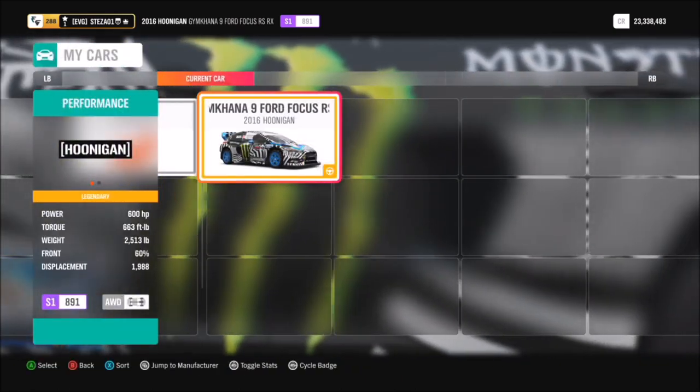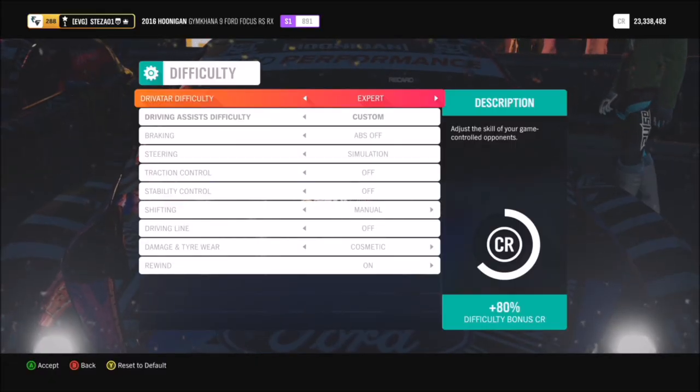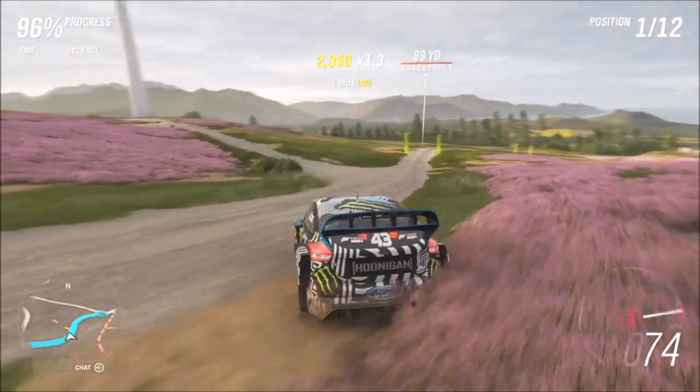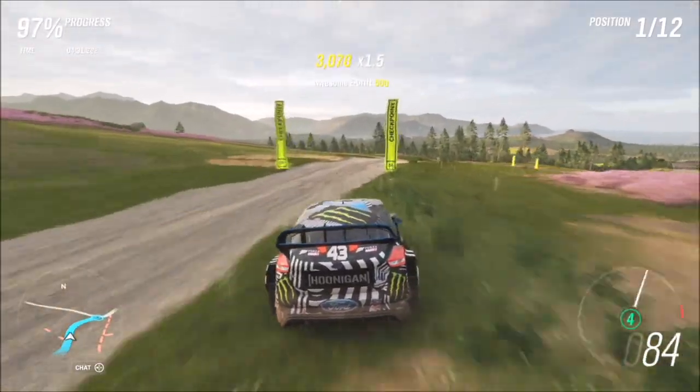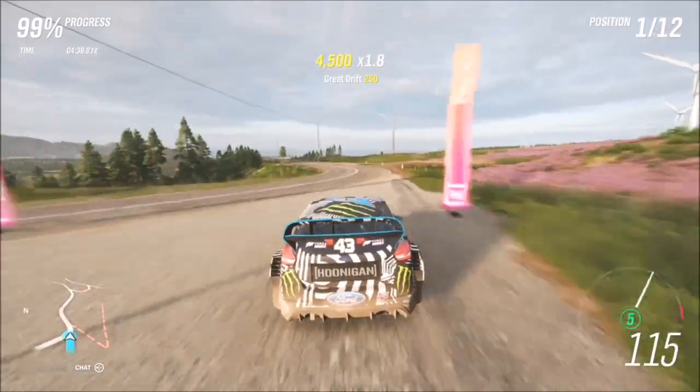made by various people using their blueprint races. You have to do it in the 2016 Hoonigan Jim Khana Ford Focus RS, and you have to do it on Expert difficulty as well. The maximum your car can be is S1 class.